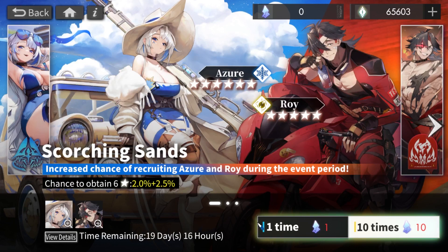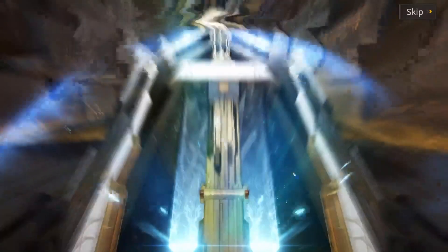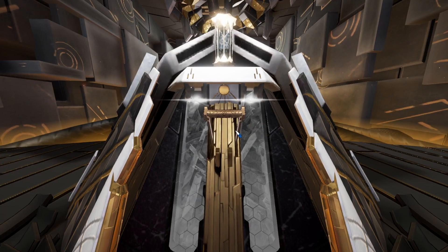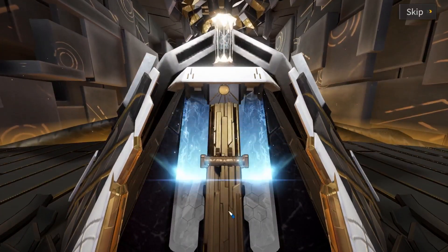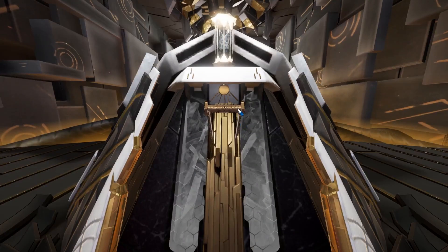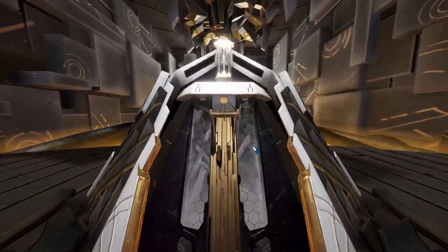I got a 2.5% pity already, meaning my luck has been pretty bad for the past few months. Let's just do one by one — maybe we can get Azure in this pool. Nope. Maybe we can get Azure in this pool. Come on. Nope. Not even giving me a pleasant surprise. Give me that six-star. Nope. This is taking way too long. Twodog really wants me to spend money on their first anniversary.